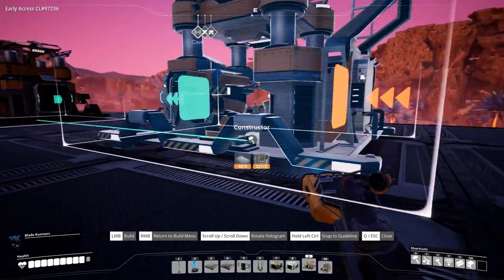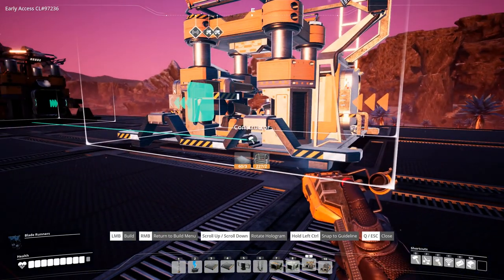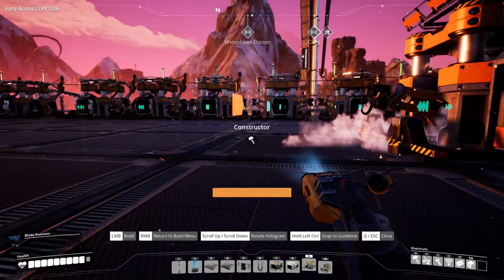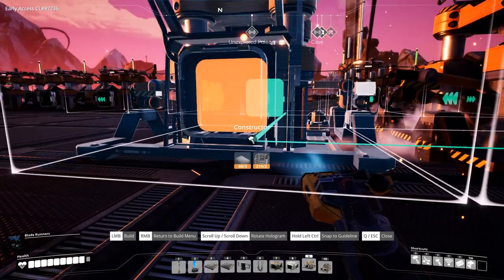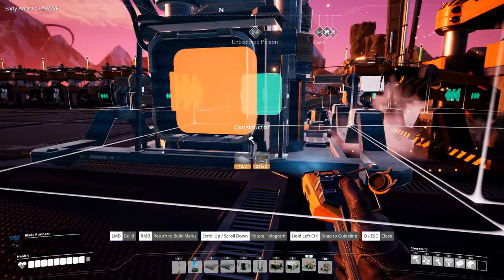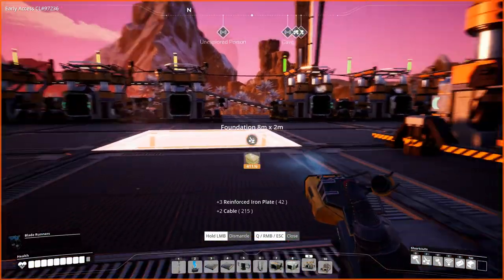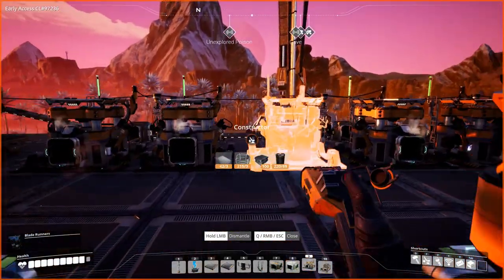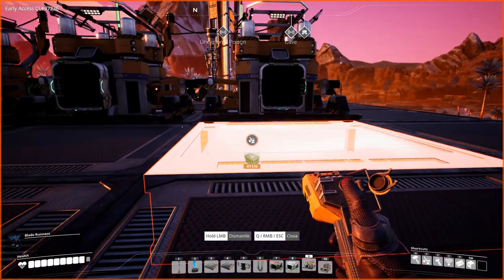So we're going to put another six of these down. We're going to rotate them and let's see how much space we need — not that much actually. And we're going to need to set up some more steel production because we definitely don't have enough steel smelting. So we need to get another steel line up here. That should be six here — yes it is.